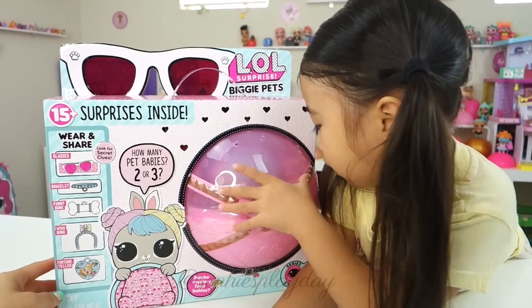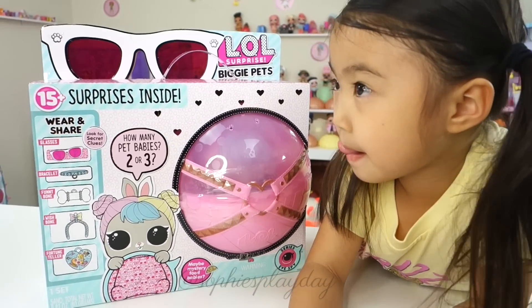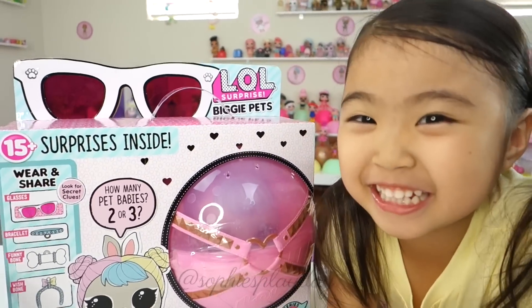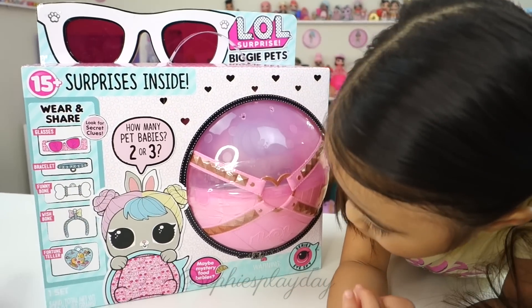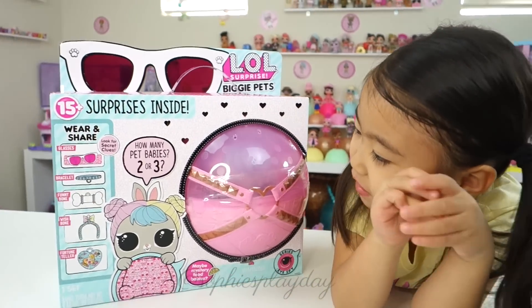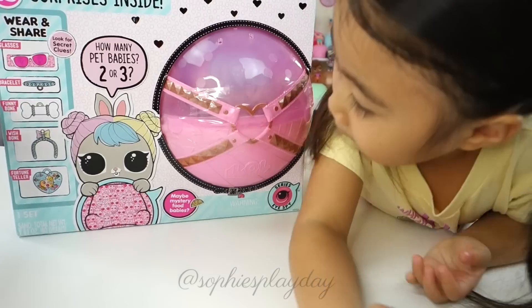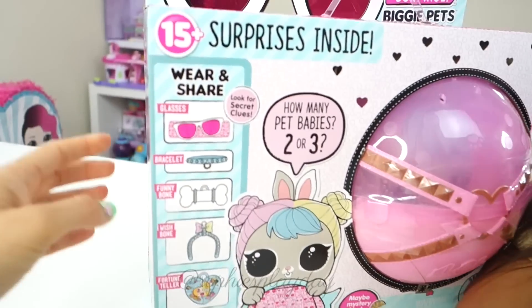We have Bon Bon in here. Inside is Hop Hop. I think there's about three pets that you can collect right now in wave one, but I know there's more. And this one? It's so exciting! So this box we have is Hop Hop because, of course, we love Bon Bon. Look how big the box is. It's so big! We never thought it was going to be this big. They said Biggie Pets — of course Biggie, right? But never this big. Anyways, let's check this box out, friends!